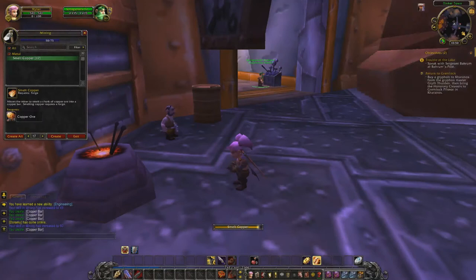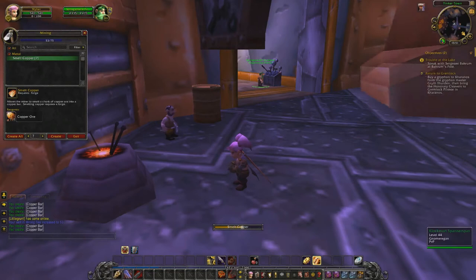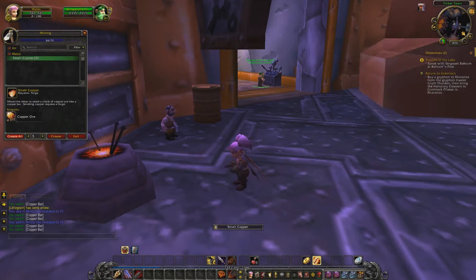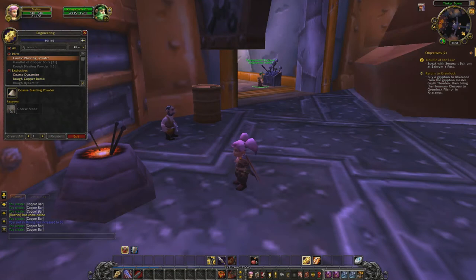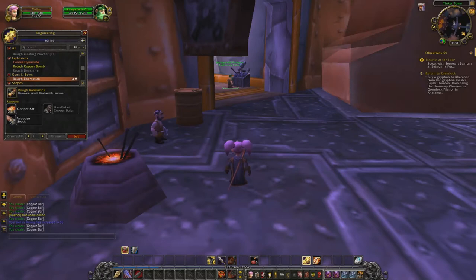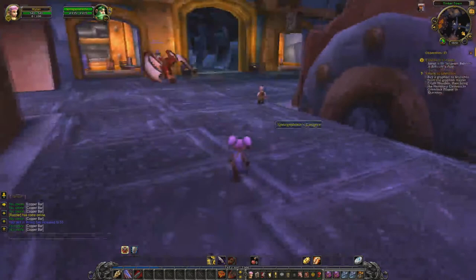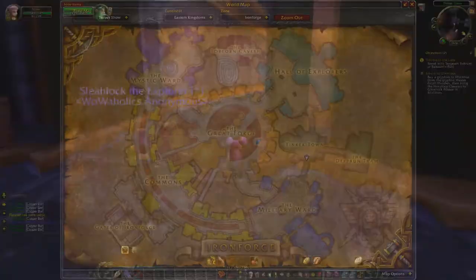I can also buy up my mining here, and that's really good — because if you forget that and you get to 75 and keep mining, it's so annoying that you're stuck there. And you can't check your engineering while you are smelting — why can't you do that in this game? So here we go — I can make these copper bolts, and boom sticks of course. I want to make a couple of boom sticks. Requires anvil and blacksmith hammer. So I guess we are going to the Great Forge again — there is definitely an anvil there.